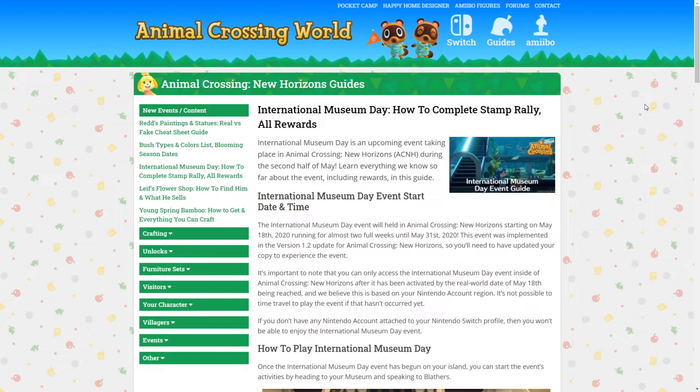As you remember from the trailer, there is a part that shows you in the museum with a little plinth with an owl picture on the front, and we know there are stamps. We're going through everything today, which is all possible because of Animal Crossing World and their amazing site — there are articles on pretty much anything Animal Crossing you can imagine, including bush types, colors, and blooming seasons. But today we're going over Museum Day.